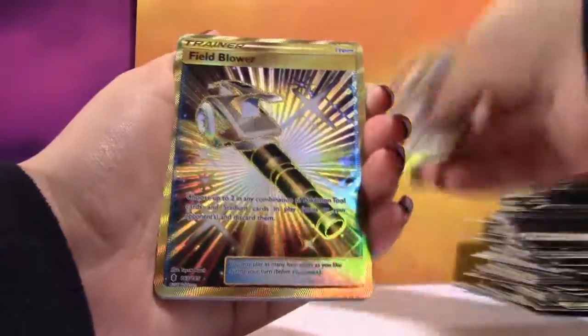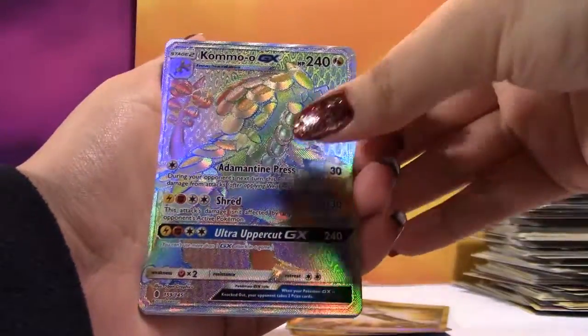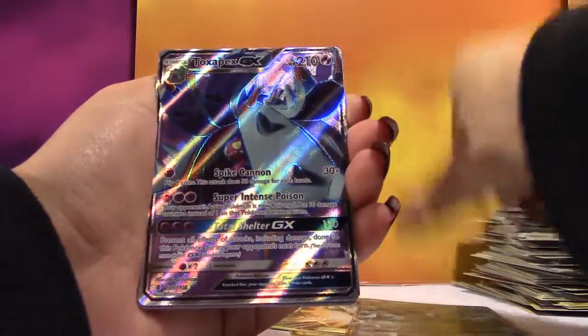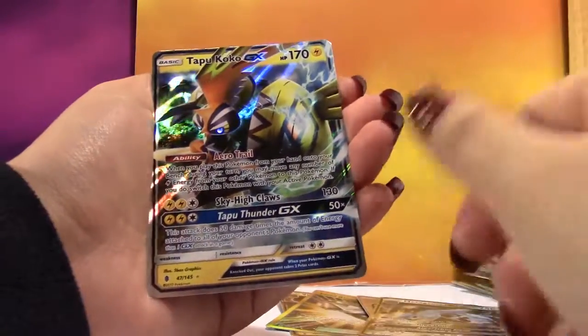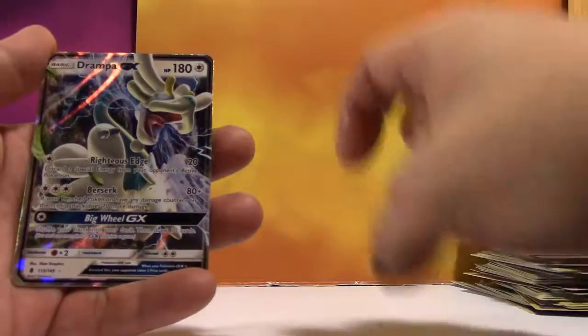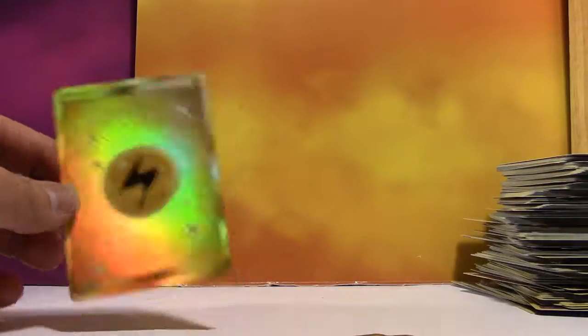Here are the pulls from the insanely good box: a Vikavolt GX, a Secret Rare Field Blower, a Rainbow Kommo-O GX, a Full Art Alolan Ninetales GX, a Toxapex GX, a Turtonator GX, a Metagross GX, and a Tapu Koko GX. The other box got: Lycanroc GX, Vikavolt GX, Toxapex GX, Drampa GX, Toxapex Full Art GX, and a Secret Rare Lightning Energy.